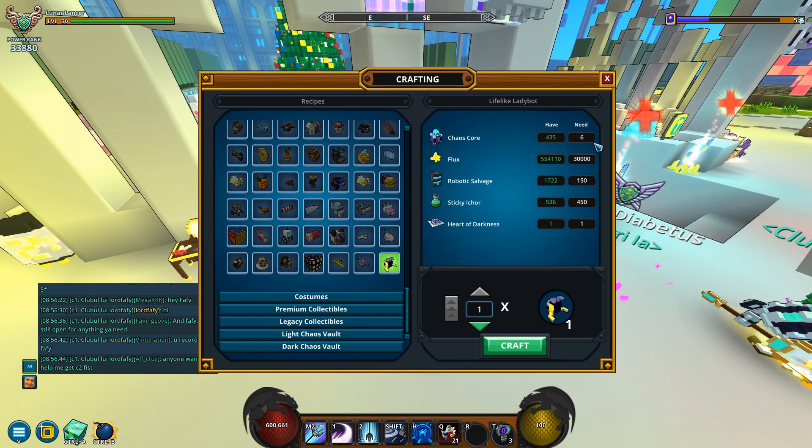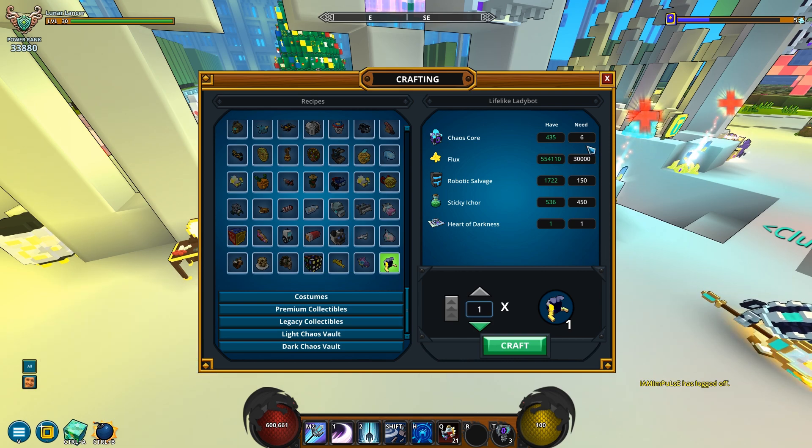So let's just see the resources here. Wow, I got so many chaos cores. It's gonna ask 6 chaos cores from you, 30k flux also, 150 robotic salvage, 450 sticky icor, and a heart of darkness.